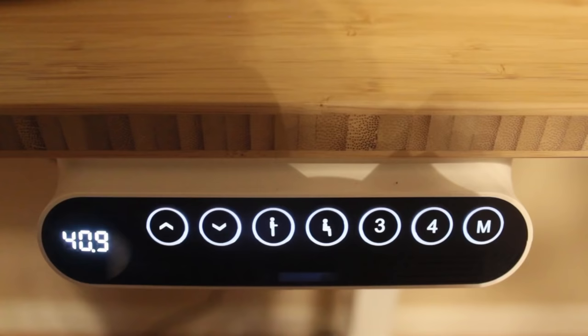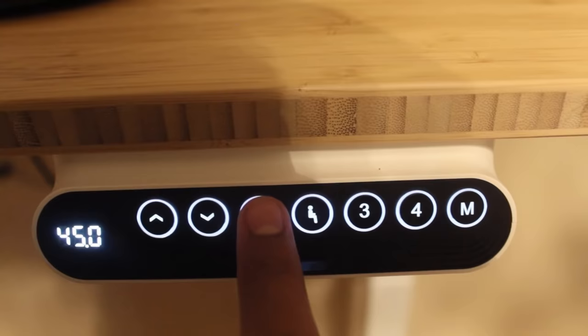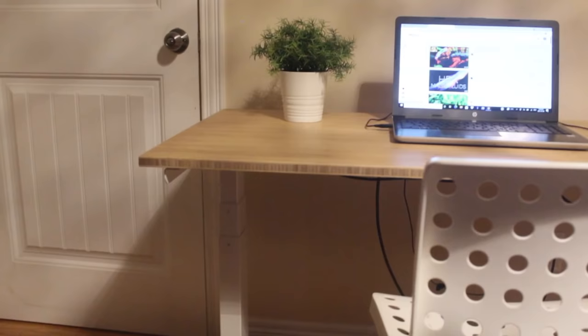For example, I want to remember my sitting height, so I'll click on M and the sitting button, and boom — whenever I click on the sitting button it'll remember the exact height. If something is in the desk's way, it'll detect and stop right away, so it's super safe technology. It's super comfy and adds a stylish look to your home.